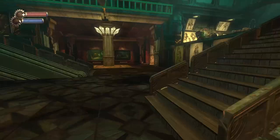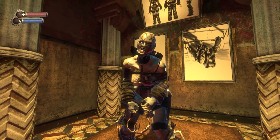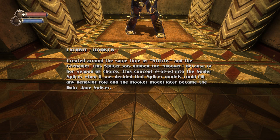This one — I think it's an early concept for a Spider Splicer, based on the fact that he's holding sickles or hooks. The Hooker — created around the same time as Stitchy and the Grenadier, this splicer was dubbed the Hooker because of her weapon of choice. This concept evolved into the Spider Splicer when it was decided that splicer models could fill any behaviour role, and the Hooker model later became Baby Jane splicer.